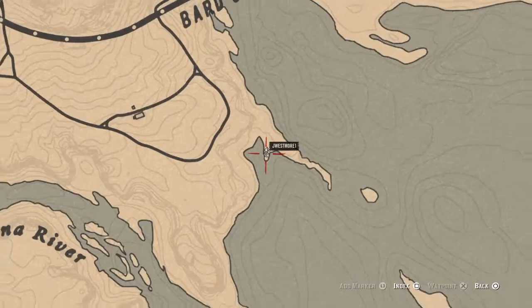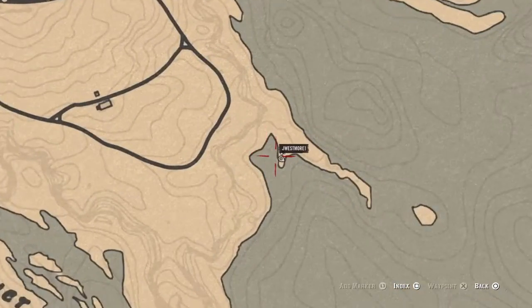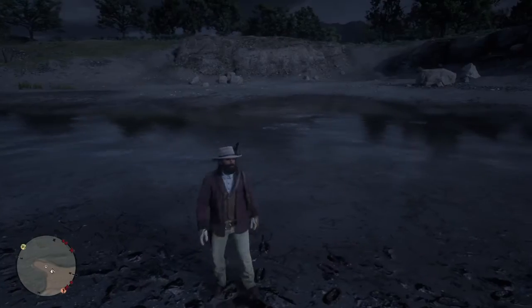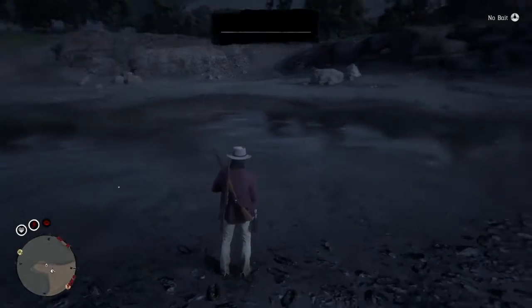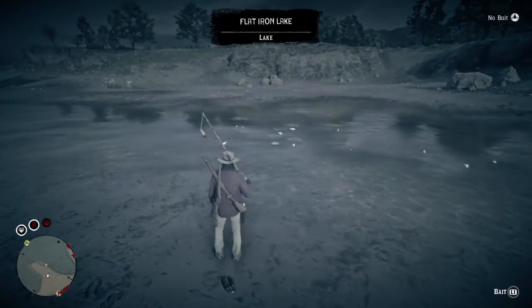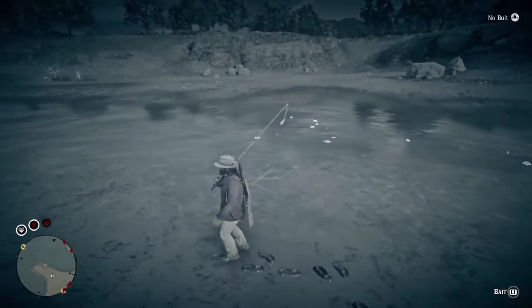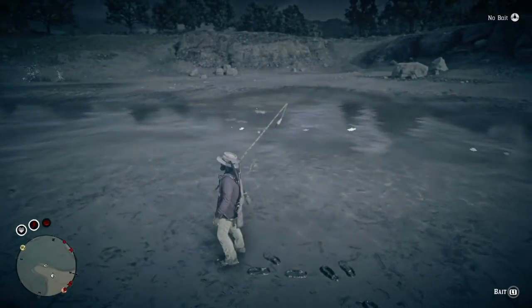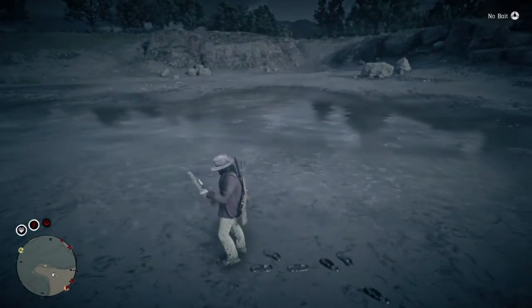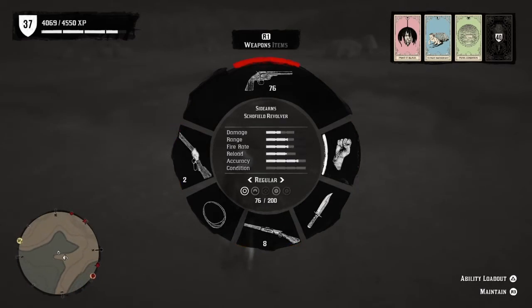Come to this location on the map right here, just north of Blackwater. Pull out your fishing rod — if the fish aren't already here, let them spawn in. There's usually trout and largemouth bass, which both sell for $2 each, and a bunch of other small fish like redfin pickerel, rock bass, and bluegills.